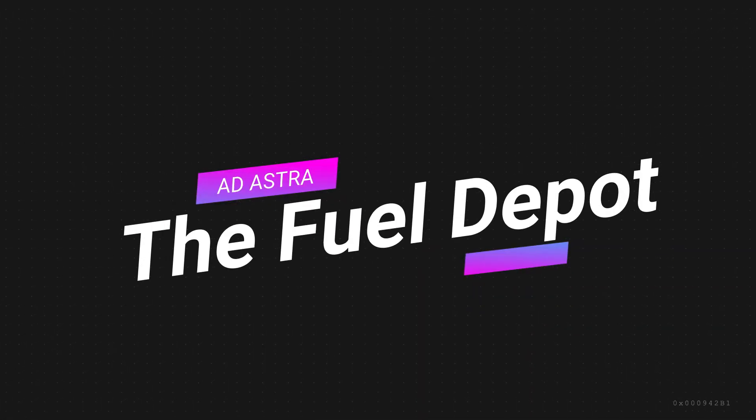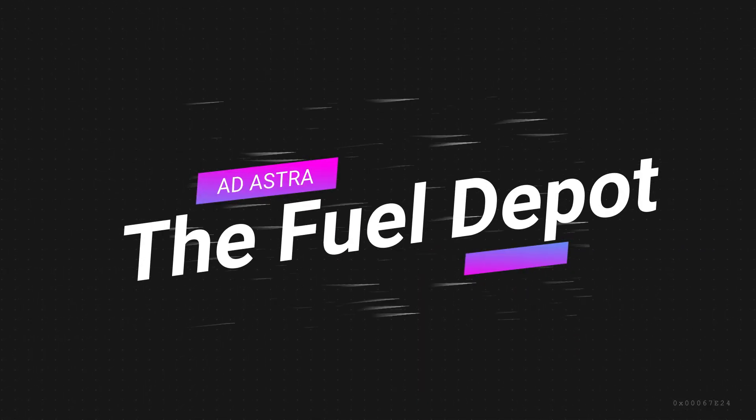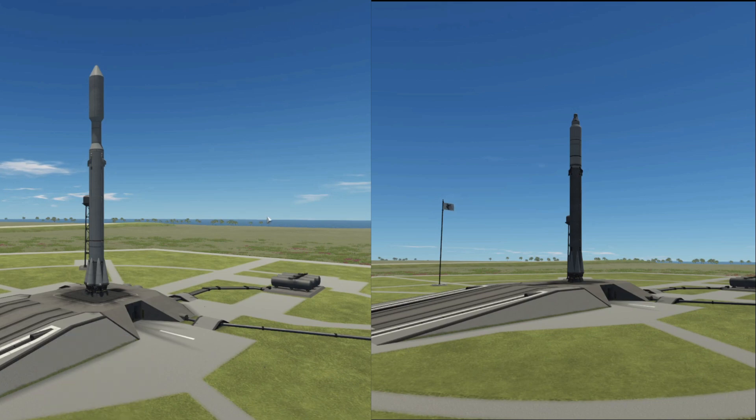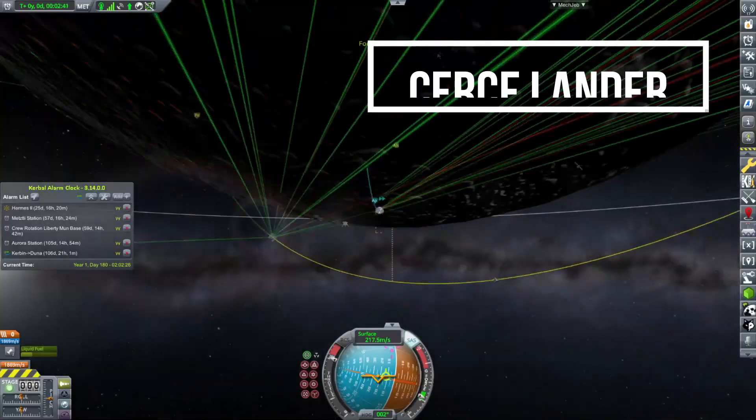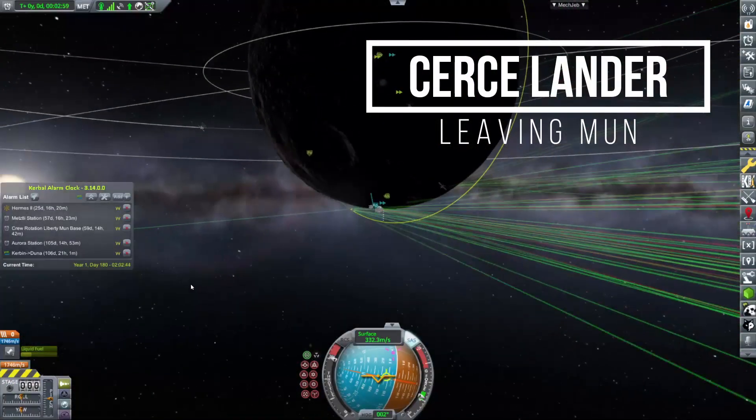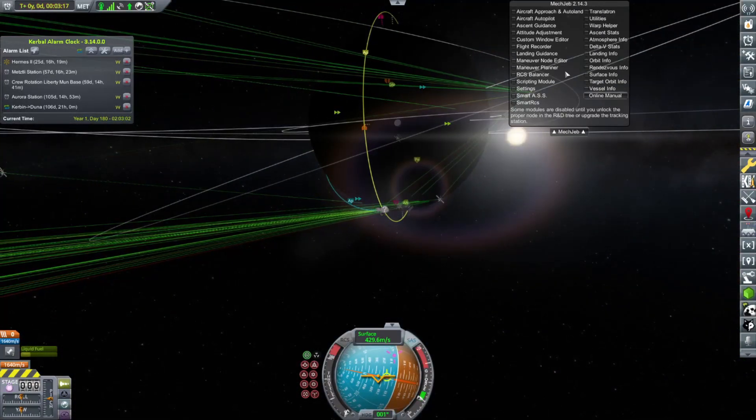Hello and welcome back to KSP Ad Astra. Today we're launching a fuel depot. It's going to be one of two launches we're doing today launched from our space center, but we're going to start off first with the CRC lander, which is leaving the Mun.